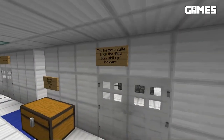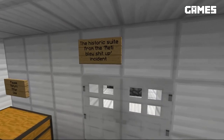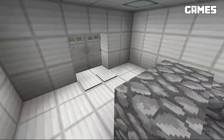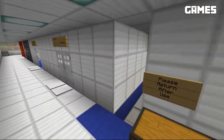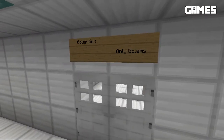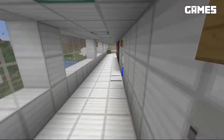Not a whole lot going on here. It looks like the historic site where the 'Reddy blew shit up' incident happened. So it looks like that's what's remaining after the blowing of stuff. Golem suite — only golems. Okay, so they got their own suite. That's cool.